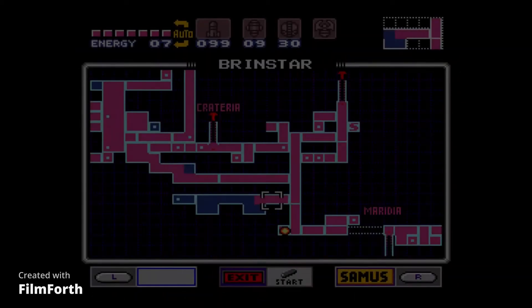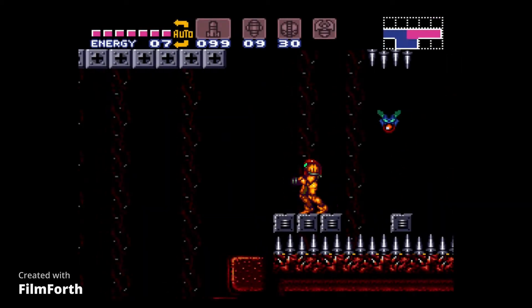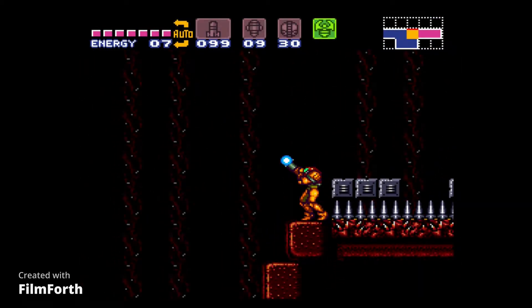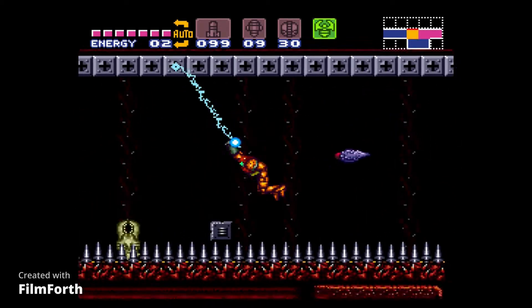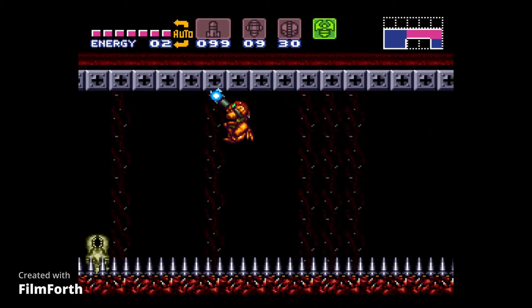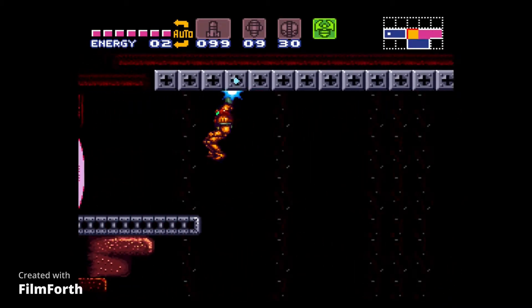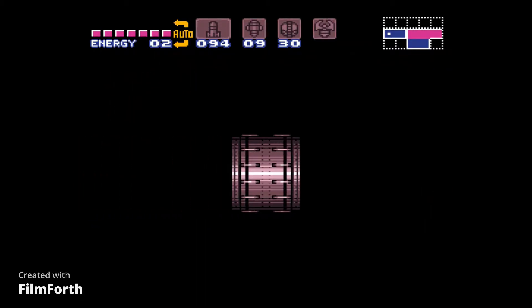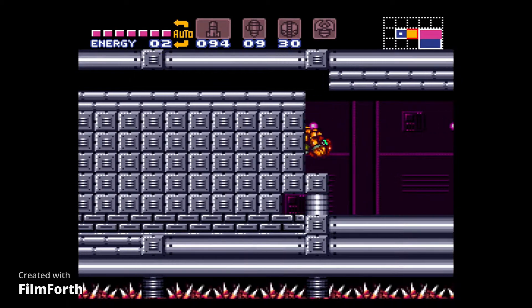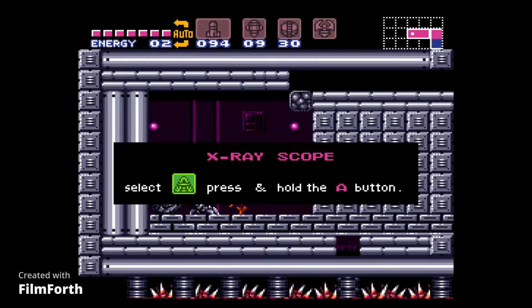We're back in this area and we're gonna get a brand new item. I believe we can do it right now — watch out for the fireflies. These remind me of the monsters from the movie Tremors. Swingity swingity — which gets us to the next item, which is a very useful item: the X-ray Scope.